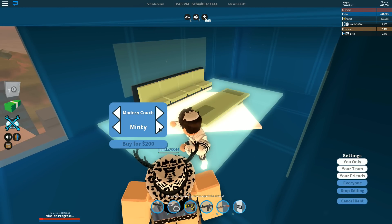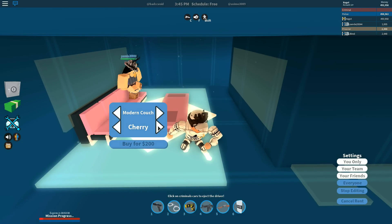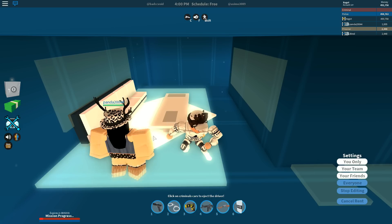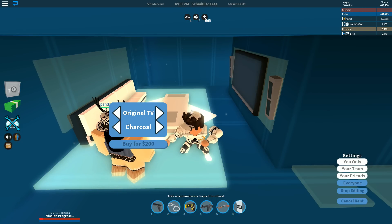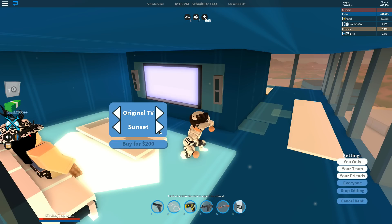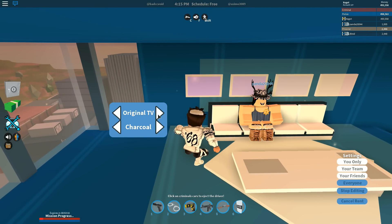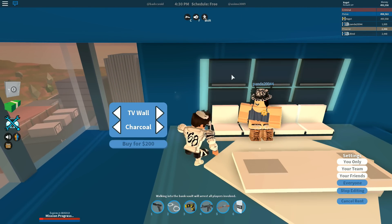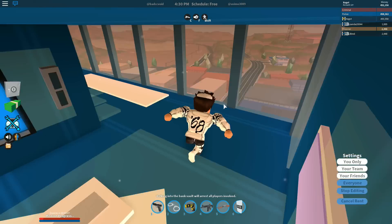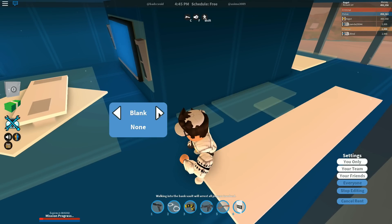Oh, that looks super nice! What color should it be? Maybe some blue, or white? We're making our own apartment right now - buying the TV, what else? There's some great options here. I'm gonna waste all my money on this. Oh, that's cool - there's a storage desk and other items.